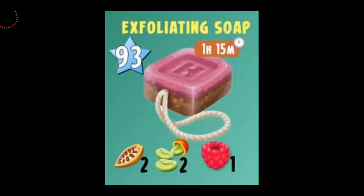The next product is Exfoliating Soap. I personally love the color, which is kind of pink. You're going to be needing two cacaos, two coffee beans, and one raspberry. It's level 93, one hour and 15 minutes for this soap.